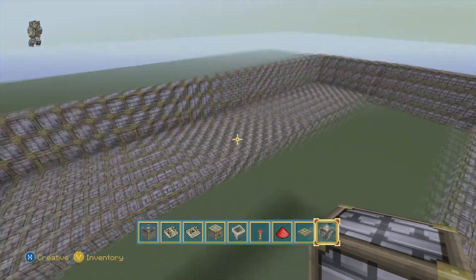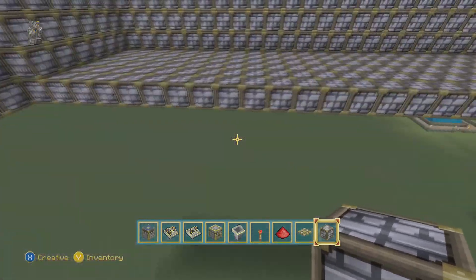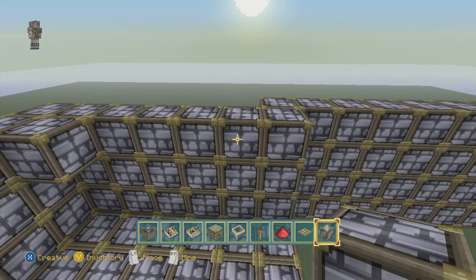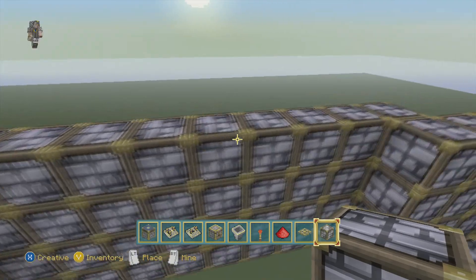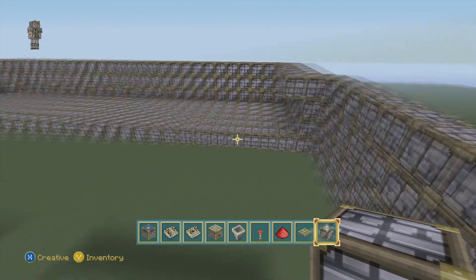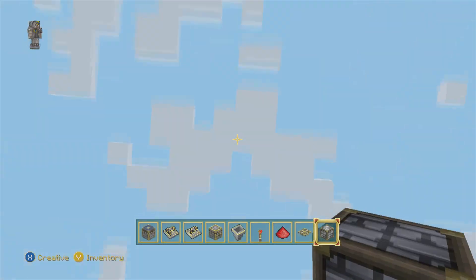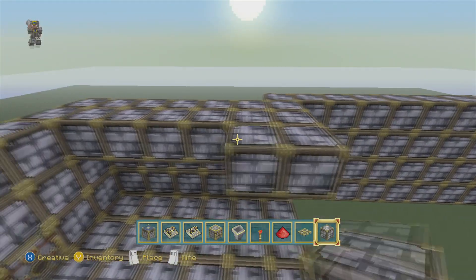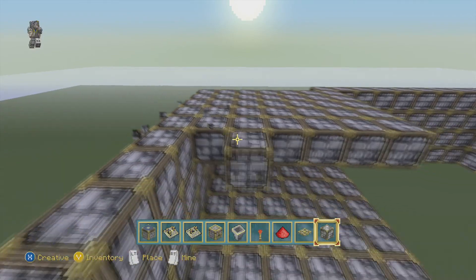So now that we have our walls built three high on every side — whether you're using dispensers or trapdoors — you can take and build the ceiling over top of it. Now if you are going to do this multiple layers high, just don't fill in this section here until you get up to your top tier. If you're doing two tiers, three tiers, four tiers — it doesn't matter. You leave this open until you get all the way up to the tippy top, then you place the full ceiling all the way across. I'm going to build you guys a two-tier one today.